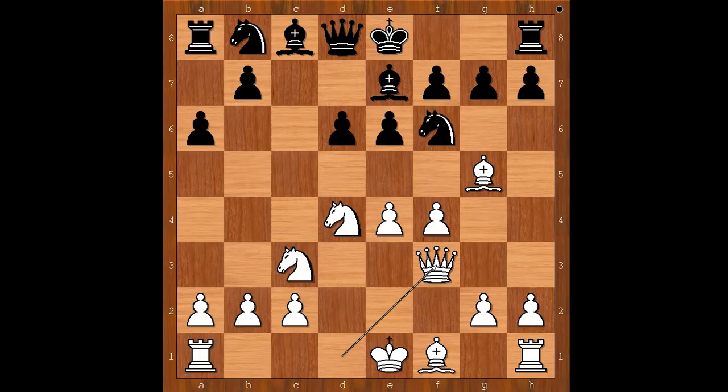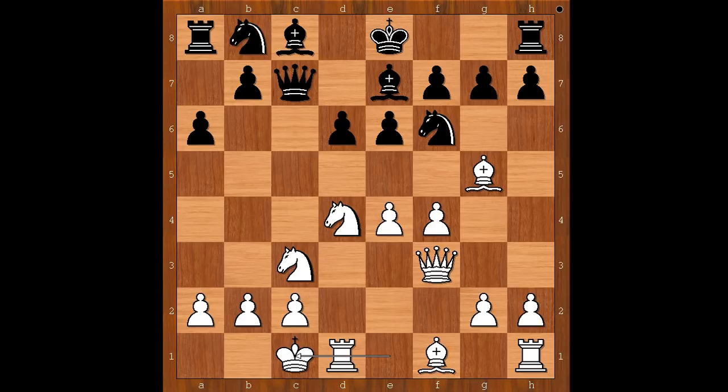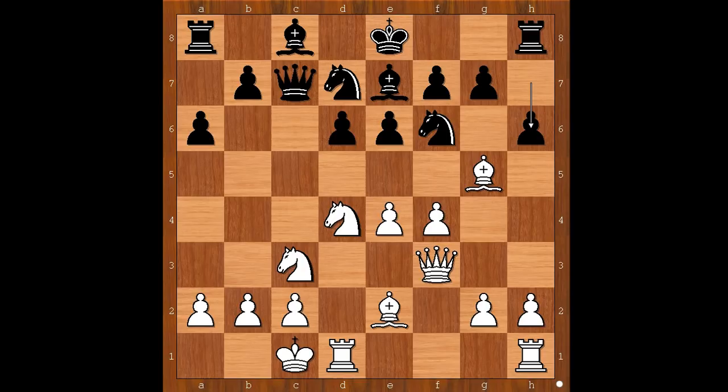Bishop to g5, e6, f4, bishop to e7, queen to f3, queen to c7, and Max Juve castled queen side. Knight from b to d7, bishop to e2, h6, attacking the bishop, bishop to h4, b5, the pawn storm on the queen side.